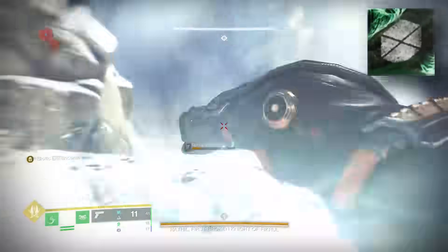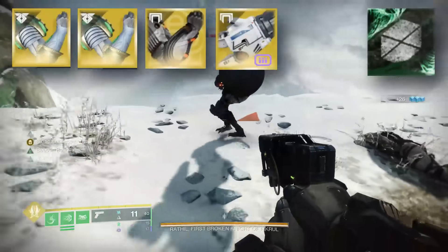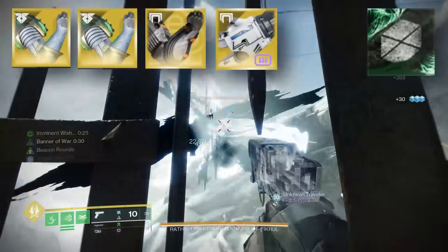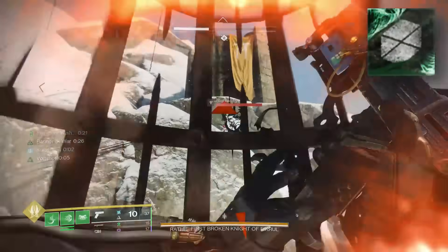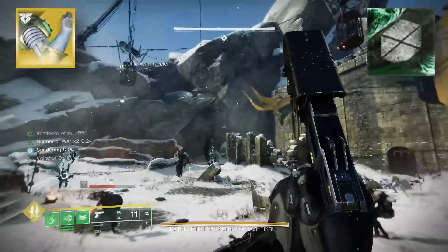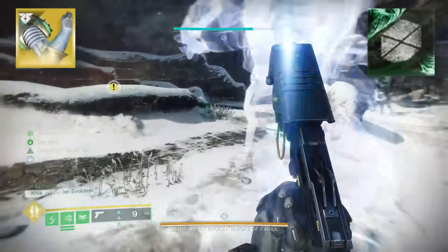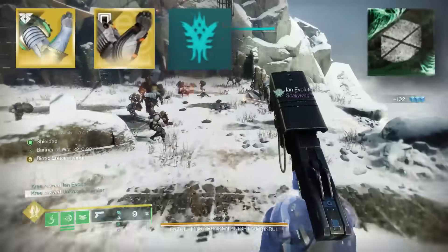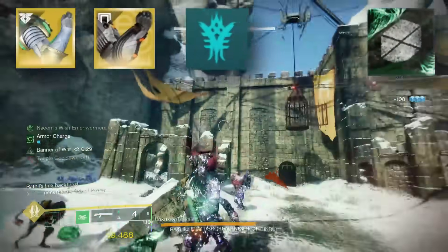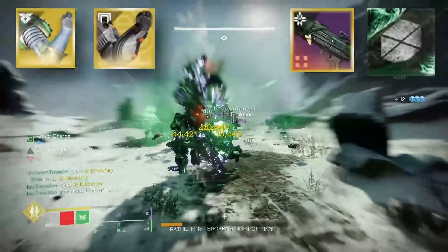For the Banner of War setup, we had two people on Wormgod's Caress and I was on Synthoceps. Since you're on Banner of War you can easily run Tractor Cannon for your debuff. Three Banner of War titans can nuke this boss with only one totem's worth of damage time — you don't even need Navigator. Have your Wormgod players prioritize enemies on the left and right sides, leave the middle enemies alone. Make sure to have the seasonal artifact mod From Whence You Came, and bring a One-Two Punch shotgun. Banner of War will make this boss fall over in one totem's worth of time.